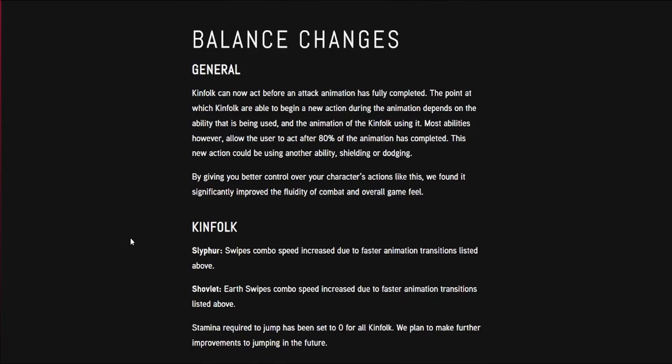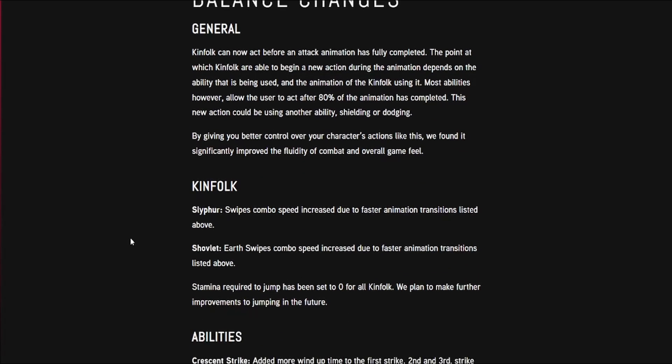General balance changes: Kinfolk can now act before an animation is fully completed. The point at which a Kinfolk can begin a new action during an animation depends on the ability and the animation being used. Most abilities allow the user to act after 80% of the animation is completed. This new action could be using another ability, shielding, or dodging. This significantly improved the fluidity of combat and overall game feel.